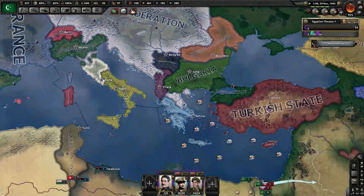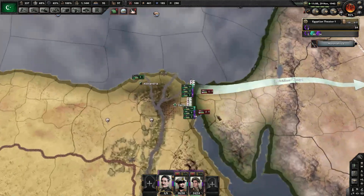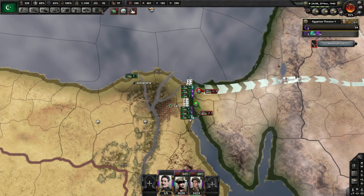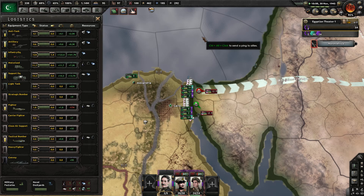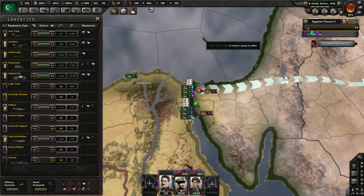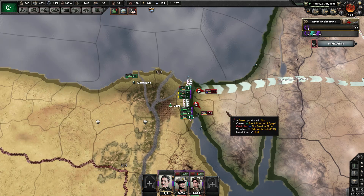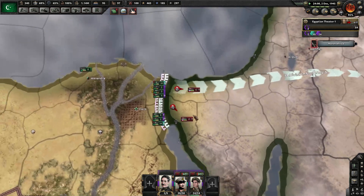And then they have to try to get to Britain, don't they? So if I were to just tell you to attack... I take a look at my reserves here. Anti-tank and artillery are fine. We have hundreds of thousands of infantry equipment — 160,000. That's ridiculous. Our support equipment and motorized are low, but we're not using motorized right now. I don't have anything to use that for.